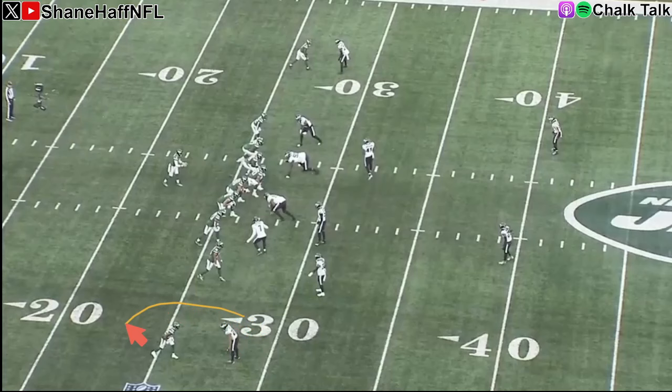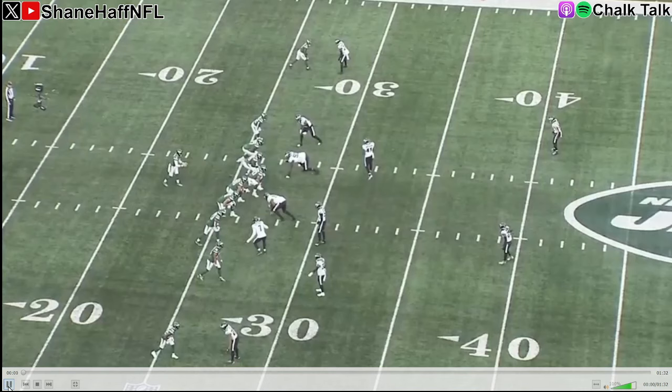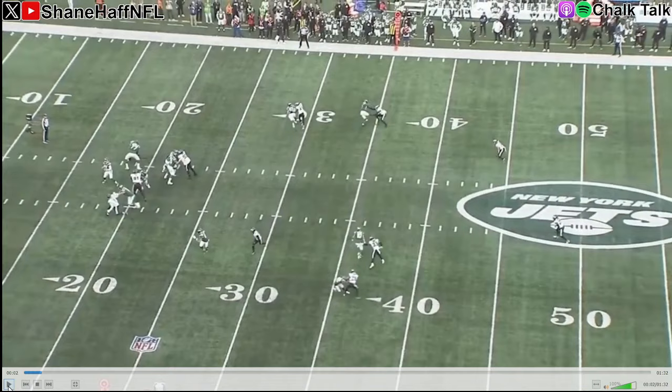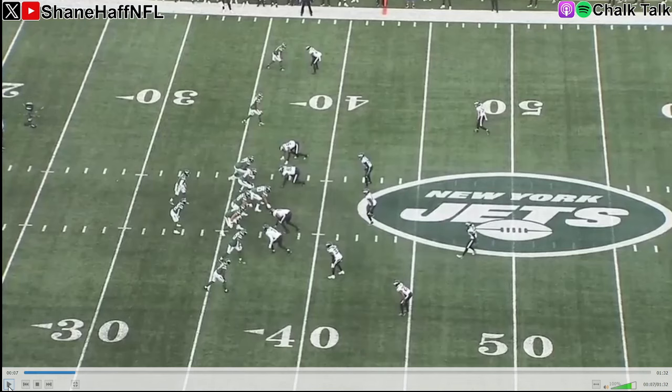Here is that first penalty against Josh Jobe. He's down at the bottom of the screen, and you're going to see him do it again this game — he gets too grabby at the top of a route stem. He's got outside leverage here, pushing inside where you've got safety help, which is totally fine. But when the receiver tries to break outside, he gets underneath Jobe and Jobe just grabs him, doesn't let him go. Easy flag for the official. That's one where you just let him go — you are playing Zach Wilson, maybe it's a bad throw. You don't want to grab in front of the official. That's far too easy.